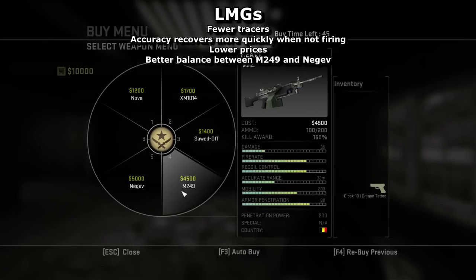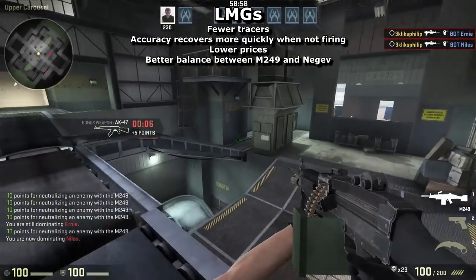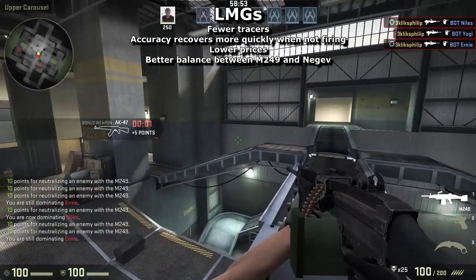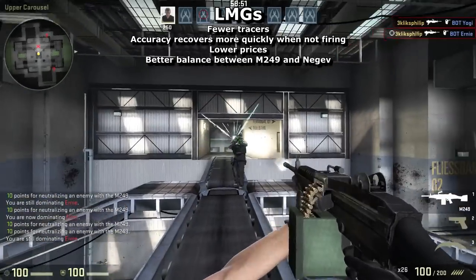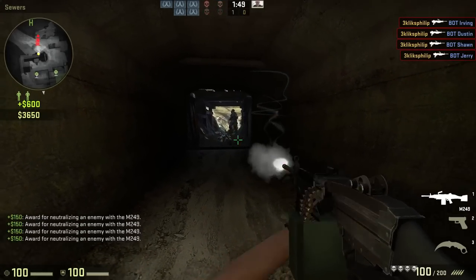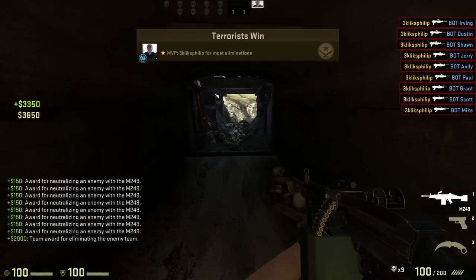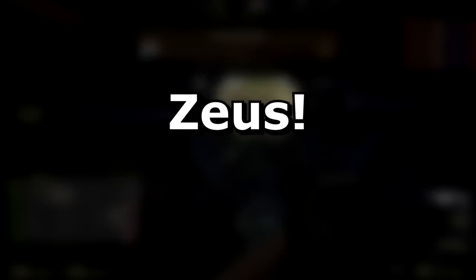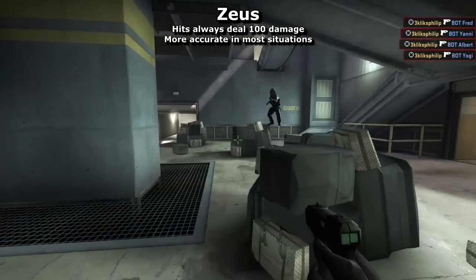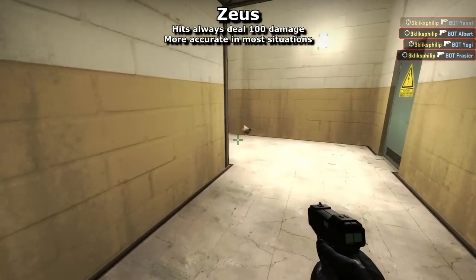LMGs still won't see much use in competitive play, but have had $700 knocked off their prices and now regain accuracy faster after firing. Sloth Squadron believes the M249's accuracy was incorrectly calculated following the transition to CSGO, so it has been improved and now deals about as much damage as the AK-47, giving CTs a one-hit kill rifle at a price premium with an easier-to-learn spray pattern. Even the Zeus has been adjusted — it is now as light as the knife, always does 100 damage so people can no longer survive the attack, and is perfectly accurate unless the player is jumping or on a ladder.